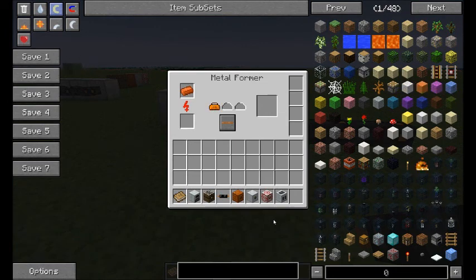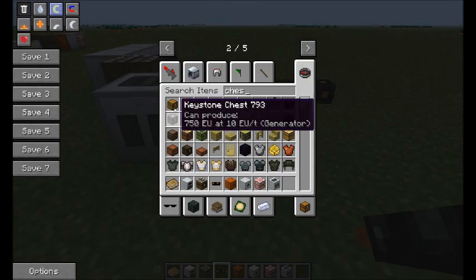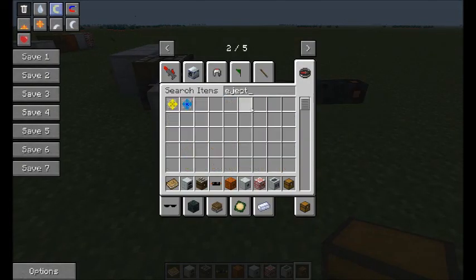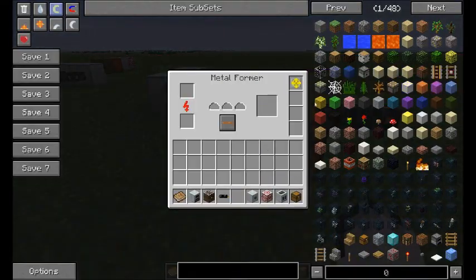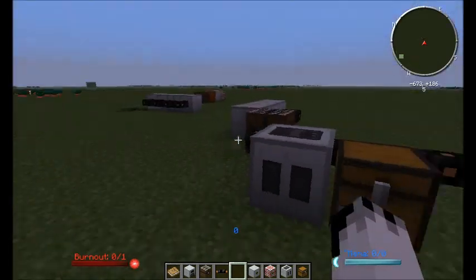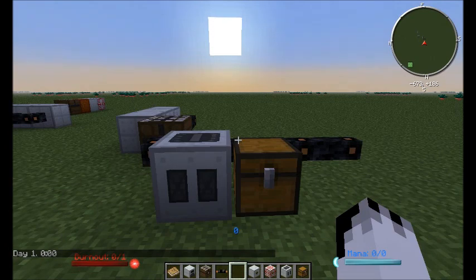For now we're just going to leave it on extruding. I'm going to grab a copper ingot just so that you can see what happens. Very quickly it makes copper cables and you get three of them. Now what you can do with your chest is you can put in an injector upgrade — it ejects anything in here into a nearby inventory. It's kind of useful, very akin to how Thermal Expansion does things, so it can pass things on.